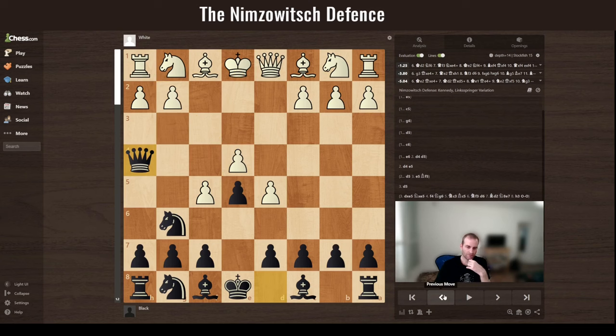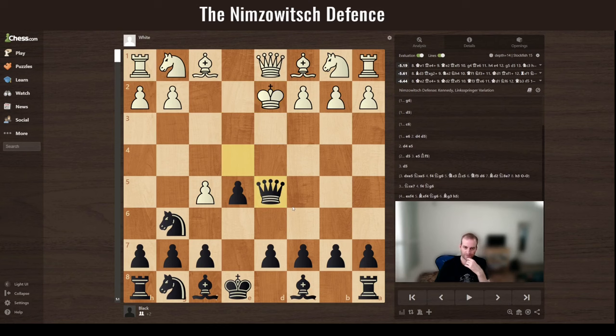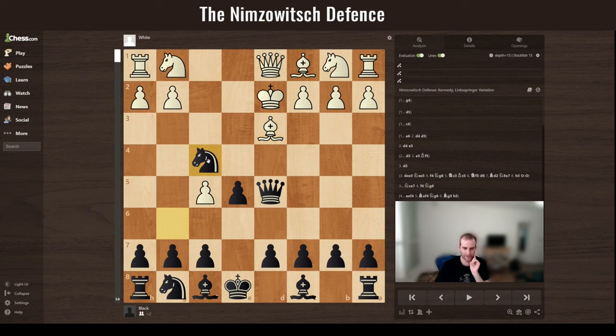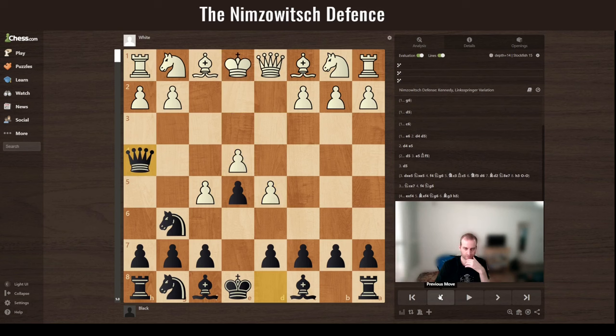If white goes here — very tempting, threatening the knight — you go here. If white takes, that's a very bad move and you're winning on the spot with a double attack. The best move for white here is to go to another square. If white goes here, you also win on the spot: just take here, then take there or take with check. It's very tricky for white regardless of the response.